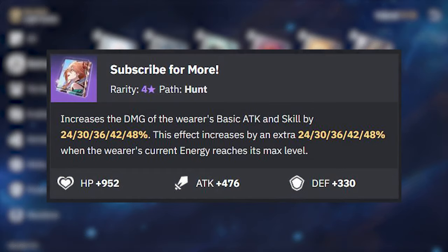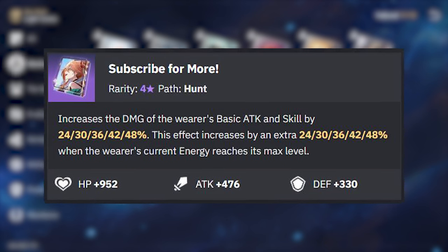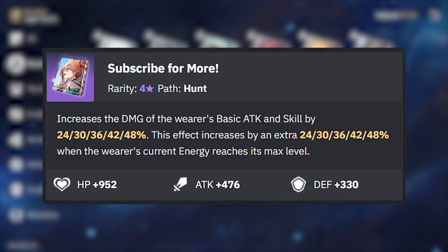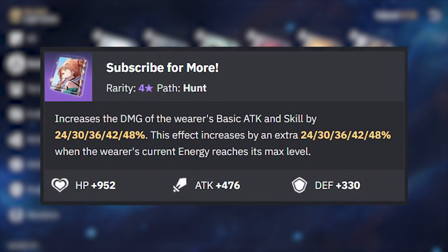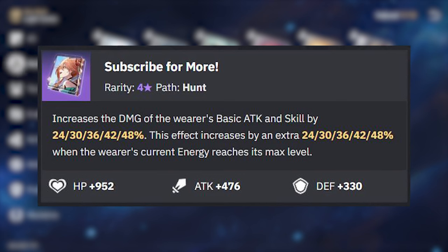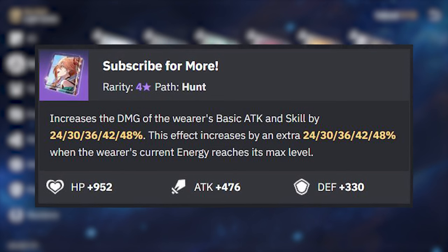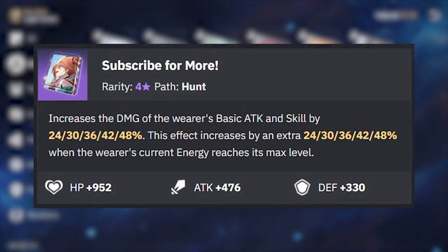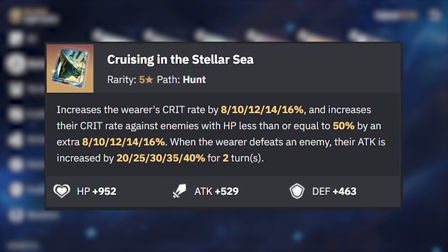We also need to talk about Subscribe Is More, a light cone that has never really succeeded until this character. Outside of break damage, the majority of Boothill's damage comes from his enhanced basic attack, not his ultimate. Because of this, not using your ultimate is a viable playstyle while advancing him forward with someone like Sparkle or Branya. This only fully works against physical weakness enemies, but even at 75% uptime against non-weakness enemies you can still succeed. Other notable options include the Zealous light cone and Swordplay, and for free-to-play players, keep running Cruising in the Stellar Sea.